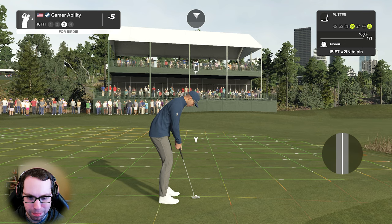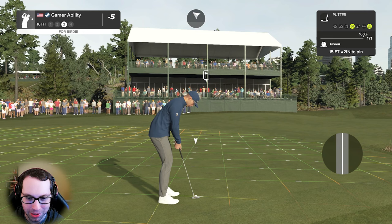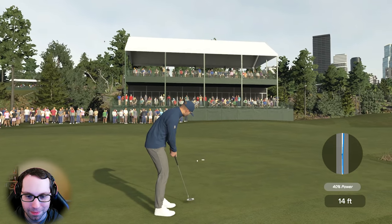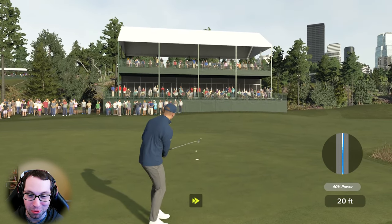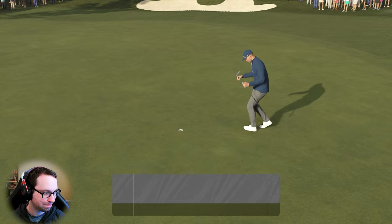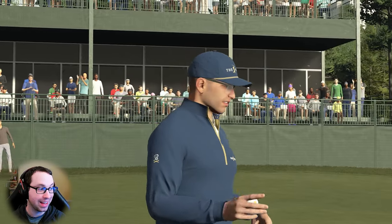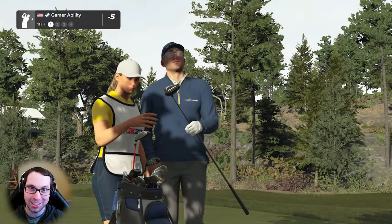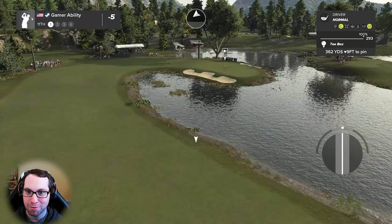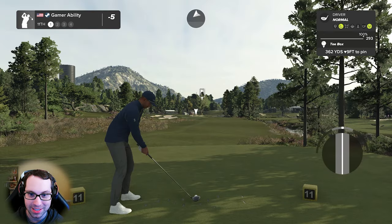15 feet uphill — I keep overpowering putts, so why not just take a little distance off what it shows? Odds are we make this putt. Or odds are we overpower it still and we miss it. Golf is a tough game, isn't it? These greens are tough. We've had a lot of close shots on the par fours but the short putts aren't easy. Is this drivable? 362 yards — what a view, but wow this is tough.